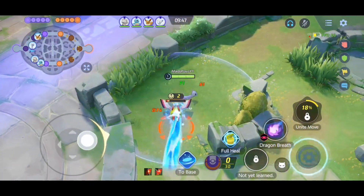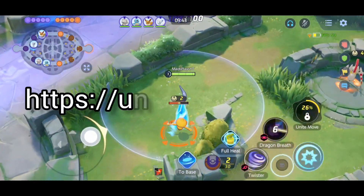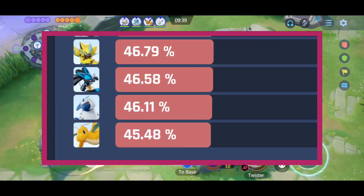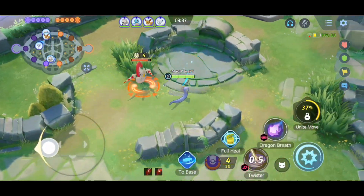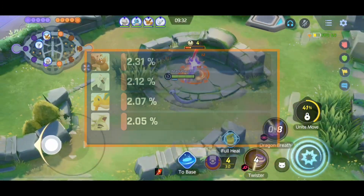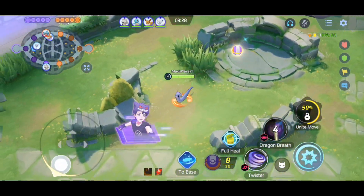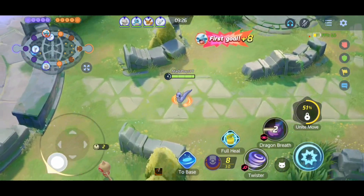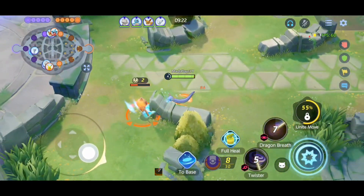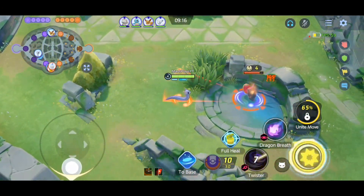Now as you all know, Dragonite is not really popular right now. If you check the Unite API, Dragonite actually has the lowest win rate in Pokemon Unite, and it also has the second lowest pick rate in Pokemon Unite right now. So I was actually really surprised to see those numbers — like Dragonite isn't that bad. Its Extreme Speed and Outrage build is actually really solid. So I really wanted to give it a try and see why people are struggling with this Pokemon.